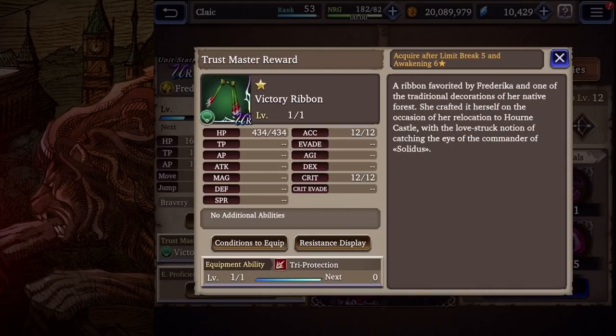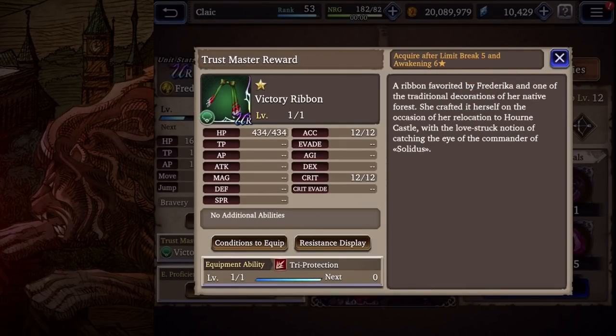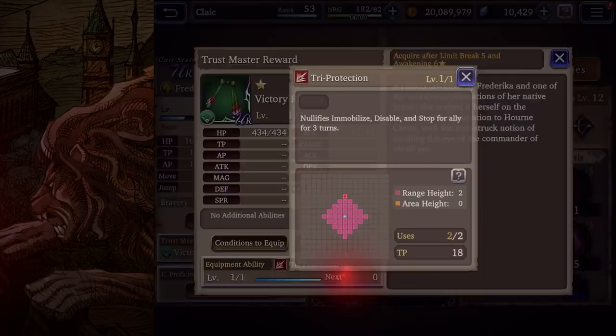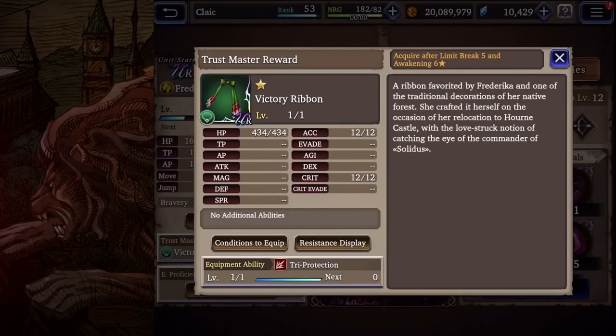Her Trustmaster reward is Victory Ribbon. To get this, you must have the unit fully limit broken and 6-star awakened. You're going to get high HP, some accuracy, and some crit, which is great. You also get the ability Trap Protection — it will nullify immobilize, disable, and stop for an ally for 3 turns, and it has 2 uses. Those stats are amazing, and this TMR is fantastic.